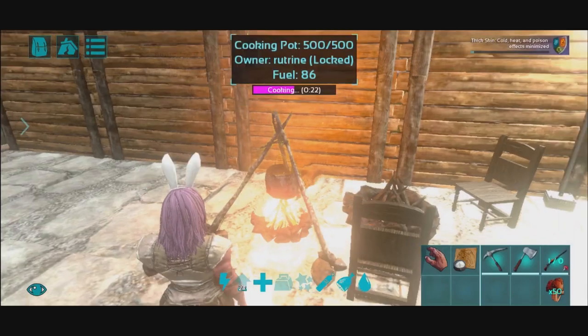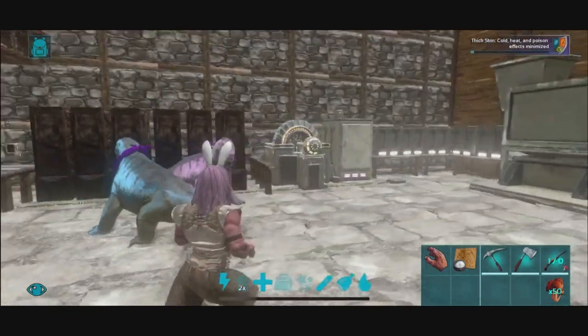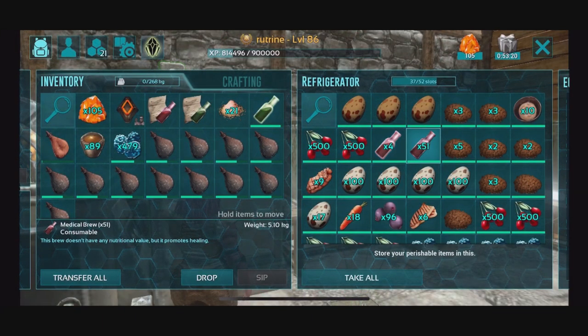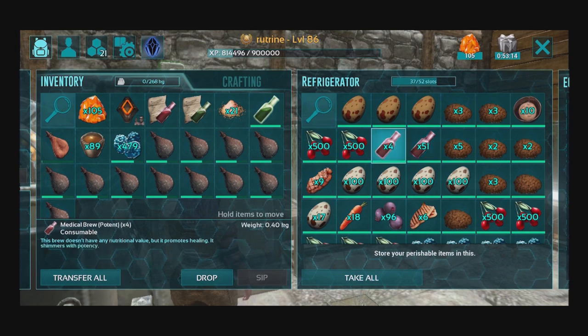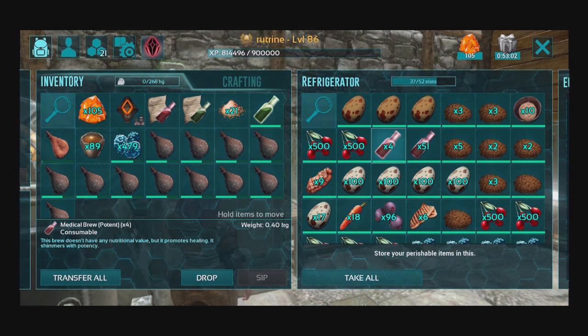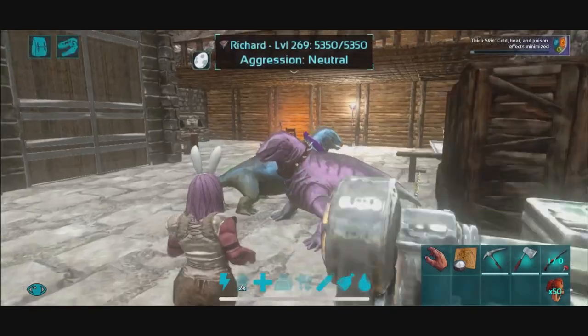While that's cooking, we can check out how they look. Right over here in my refrigerator, I have the potent variations of the medical brew and the non-potent versions. As you can tell, the descriptions are the exact same and the icons are very similar. The potent version is slightly brighter and has a white outline around it — kind of a light, slightly saturated red.